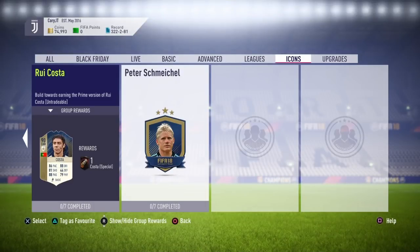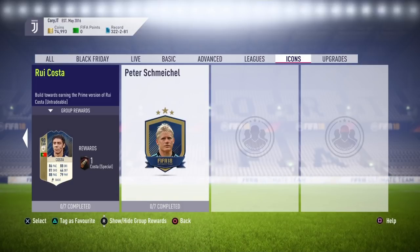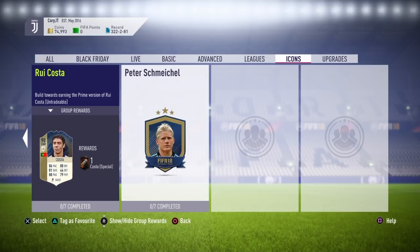Welcome back to another FIFA 18 Ultimate Team video. Today I've completed the Rui Costa Prime Icon SBC. His card looks absolutely insane — 90 rated overall attacking midfielder, Portuguese Icon, with 86 pace, 88 dribbling, 81 shooting, 88 passing, 79 physical, and 44 defending, which doesn't matter for an attacking midfielder. There are 7 SBCs in total to complete to get this Prime Icon Rui Costa card.